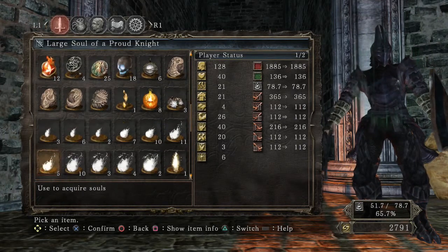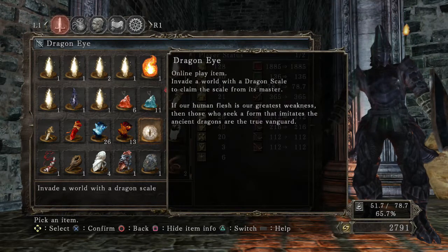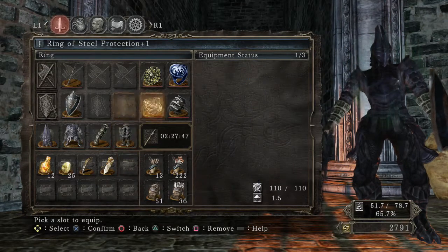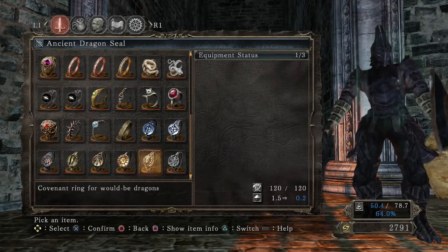For those who want to stick around, I go into the Dragon Eye item description. Basically what it does is you put it on the floor and you get summoned into another world to fight for a dragon scale. It says: 'If our human flesh is our greatest weakness, then those who seek a form that imitates the ancient dragons are the true vanguard.' It's kind of like the red soapstone — you leave it down and someone summons you for a fight.